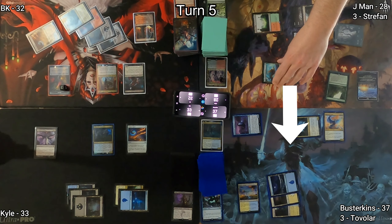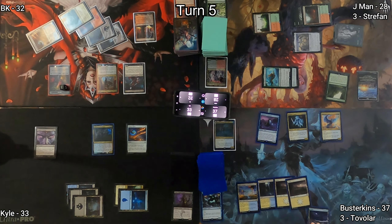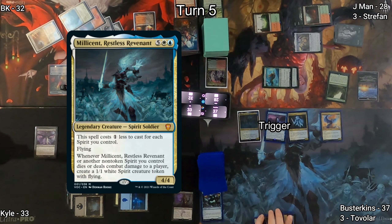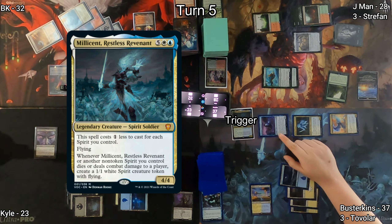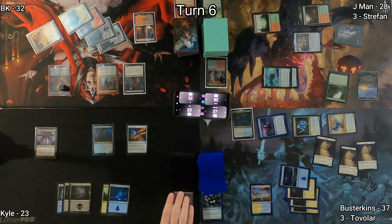J-Man attempts to attack Busterkins, but Busterkins blocks with his Empyrean Eagle. Plains hits Busterkins' board, then he casts his commander Millicent, whose cost is reduced because he has three other spirits. He goes to combat dealing all the damage to Kyle, and this triggers Millicent after combat, giving him three more spirit tokens.